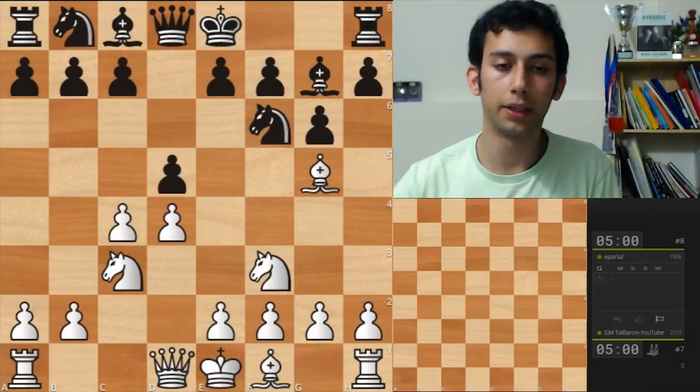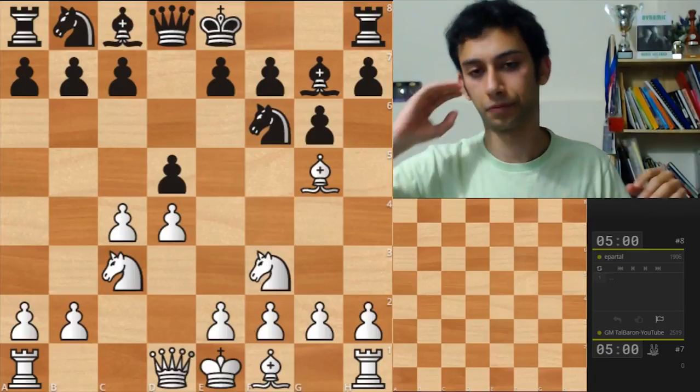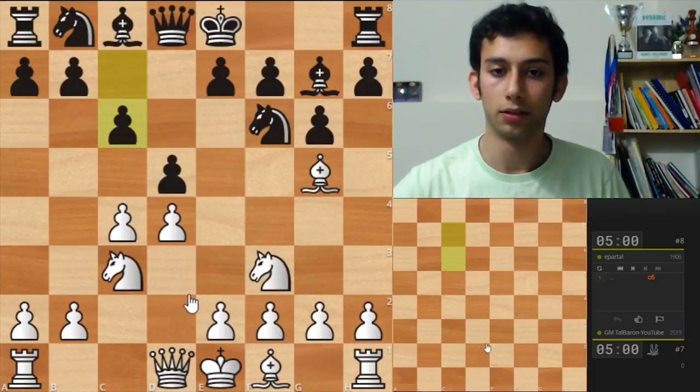Okay, so now I'm going to sneak a peek at the starting position. I'm white, same position. Black to move. C6, alright, let's go E3.